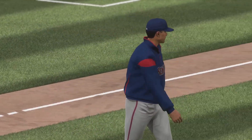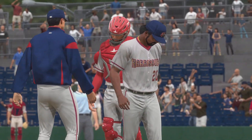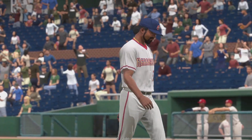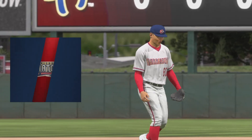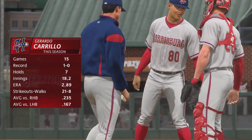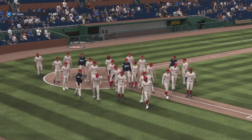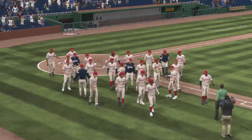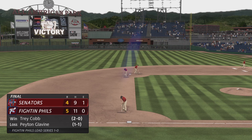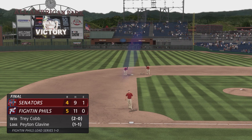Manager out of the dugout and he's going to make a change — Bubba Johnson departs, and a nice effort out of him no doubt. New arm coming on — on the mound now: Gerardo Correa, who last pitched two days ago, number 80. Close one here today — your final: 5-4, a one-run extra-inning win for Chris Singleton and our entire outstanding crew here at MLB The Show. I'm John Shomby — we'll see you soon.